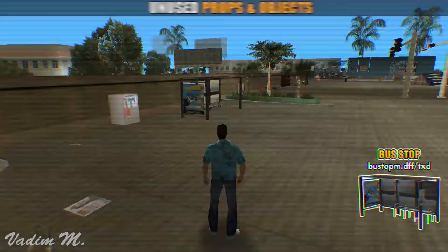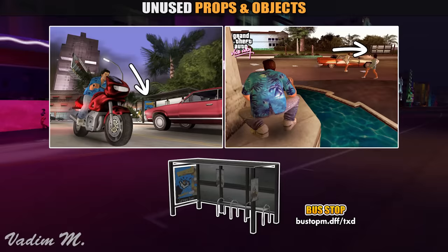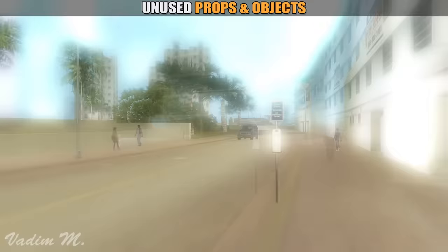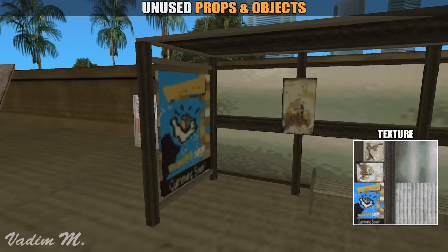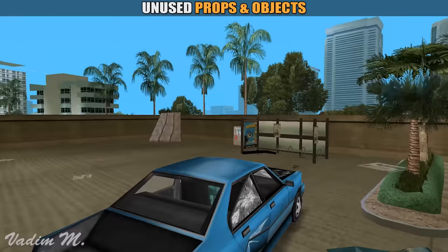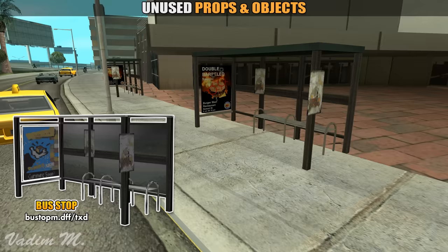Here is an unused model of a bus shelter, which was seen at least two times in screenshots. Judging from them, these shelters could be placed in many places around the city, but for some reason the developers decided to get rid of them. There are two problems with this prop: first, its texture is too compressed that you can barely see what's on the poster. Secondly, you can't ram into this shelter, meaning you can't have fun destroying this prop with vehicles. On the bright side, this model was brought back in San Andreas with fully revamped textures, and most importantly they were made destroyable.